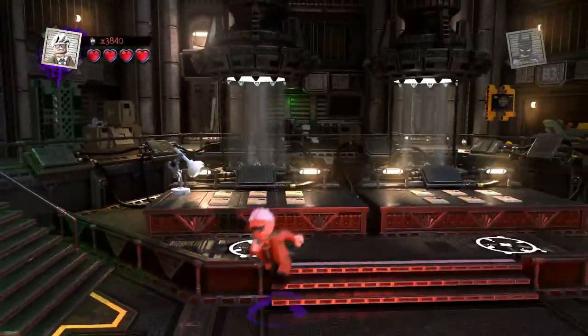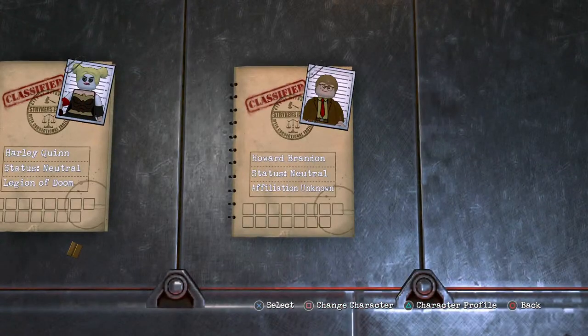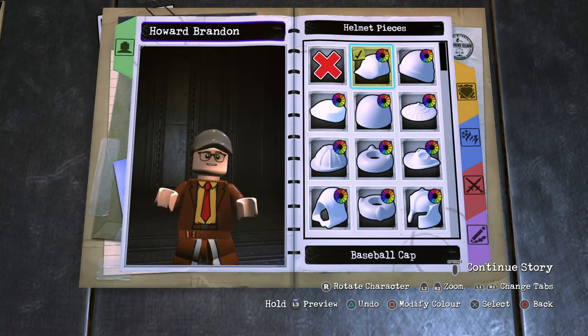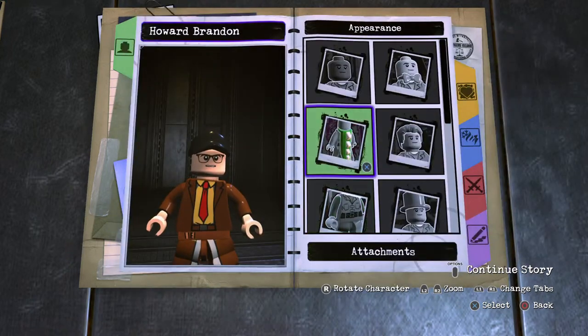So for his position, we'll keep Gordon. Say goodbye to Batman as we do Howard. He's the soldier with the baseball cap on black for that, and then onto his head.